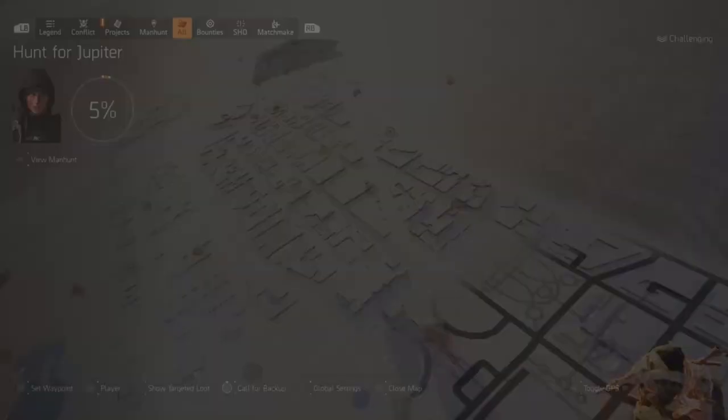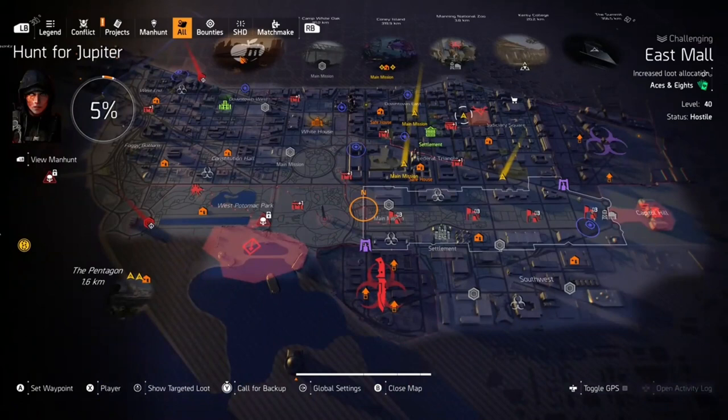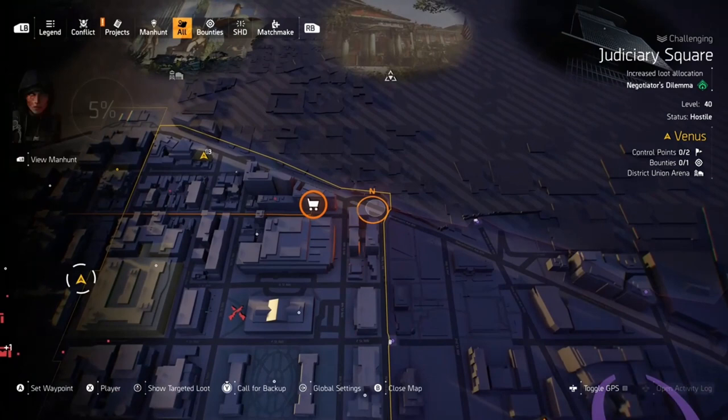Let's go ahead and see where Cassie is — she is up top here, right next to DZ East. This will probably be the fastest to travel to get to her. So yeah, this is where Cassie is tomorrow — we'll see what she has for us.